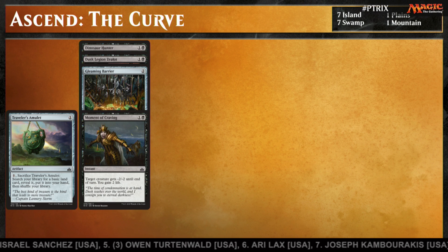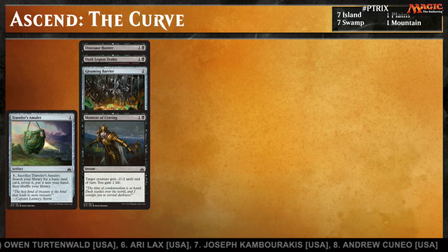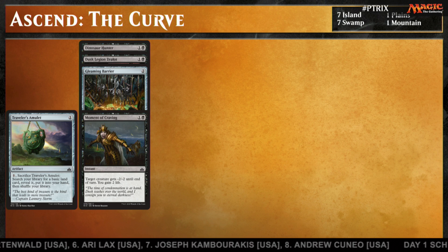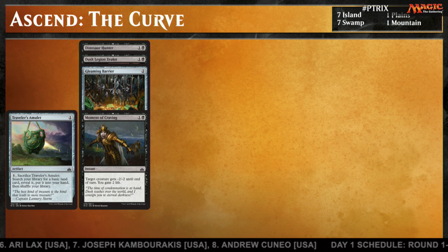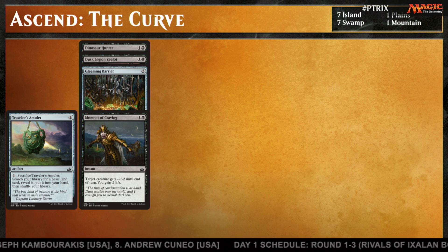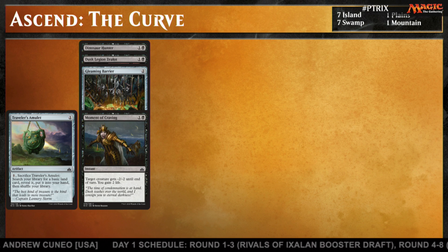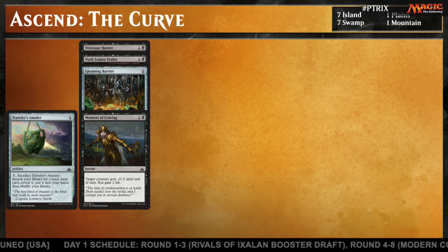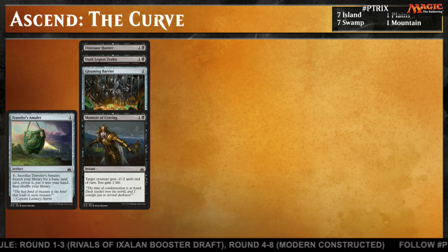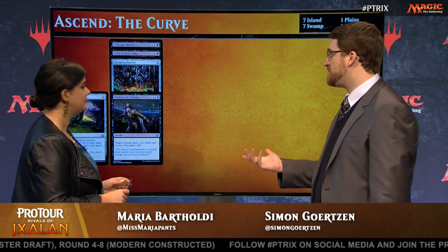Let's look at our two drops: Moment of Craving, Gleaming Barrier, Dusk Legion Zealot, and Dinosaur Hunter. Gleaming Barrier is what's standing out — it doesn't block all the two drops in the format, but it blocks everything with three power or less, and it also generates a Treasure, so it's really good in these multicolor Ascend decks. You can tell from the two drops that this is not an aggressive deck — it's a very controlling deck. Moment of Craving — the discussion is still ongoing whether it's even better than Impale.